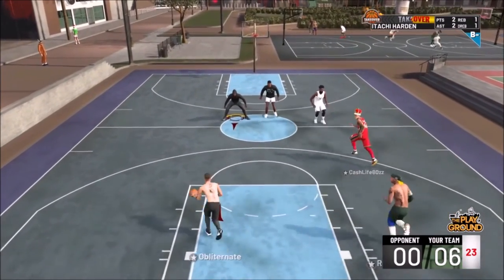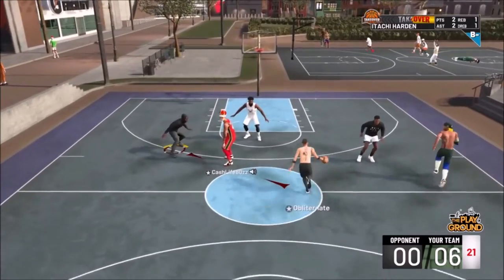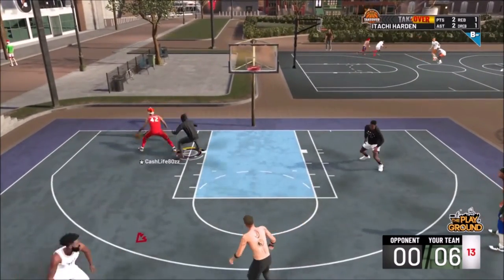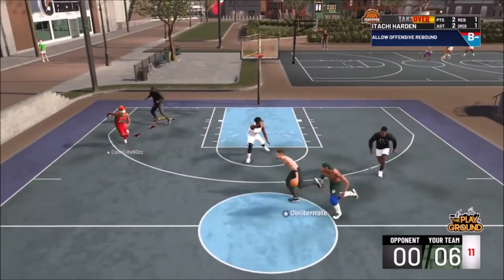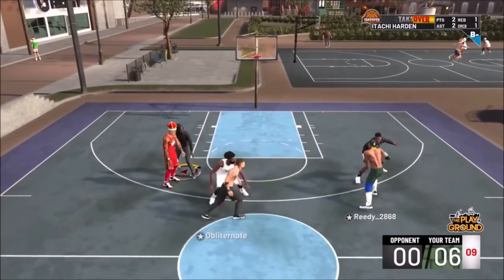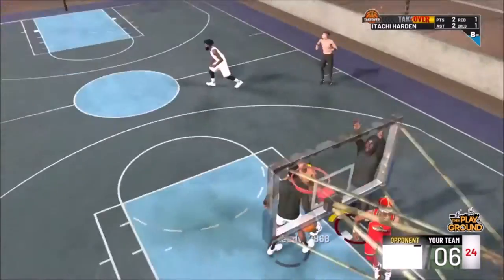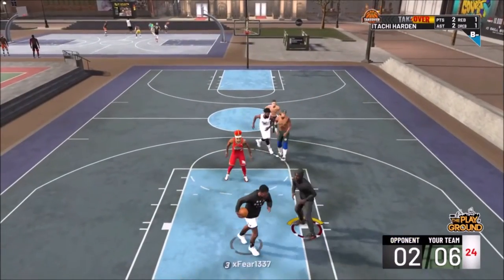Then you want to go to the Gatorade facility. I suggest going on the treadmill because it's the easiest and everyone really goes on the treadmill. You don't even have to work out really — you can just wait for the 40 seconds to pass. Once it's passed, you'll have your points towards your badge boost.